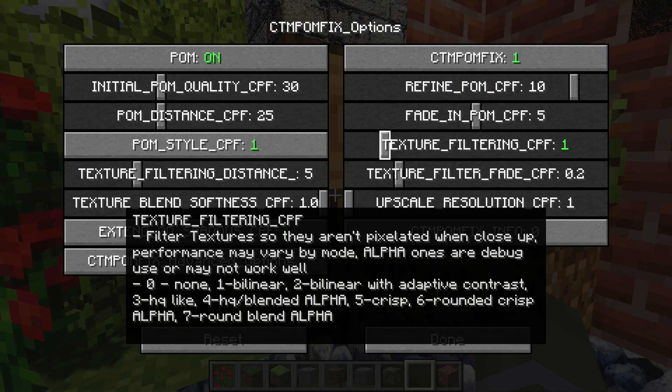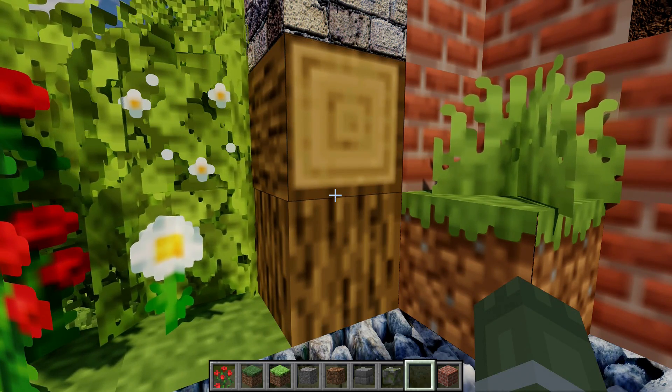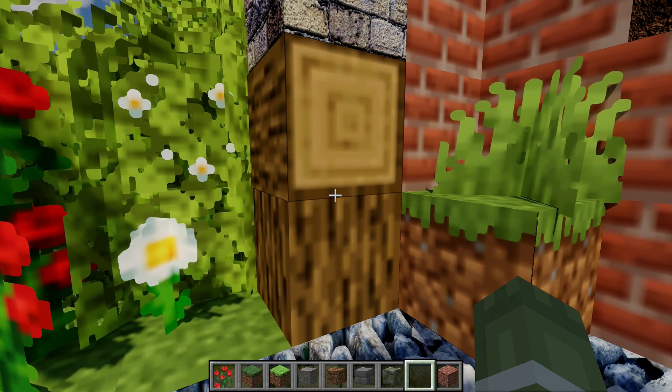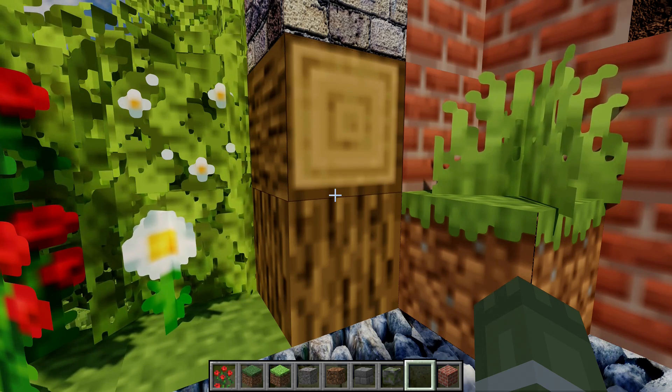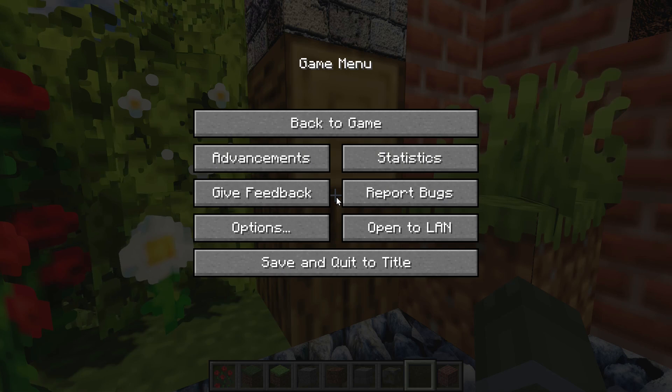Number one is going to be the standard bilinear filter, which just blurs everything out. This is good for high-resolution packs, but is not great on low-resolution packs like this. You can see it does maintain crisp edges on the flowers and the grass, and it fills in the depth broken diagonals, but it blurs everything out.